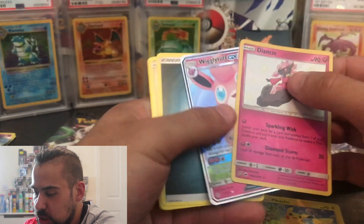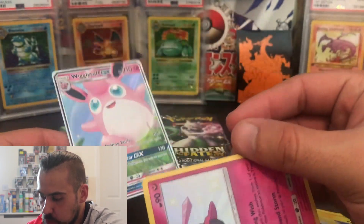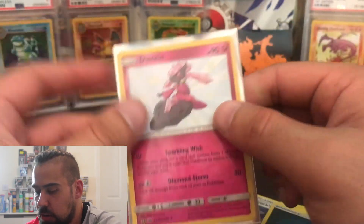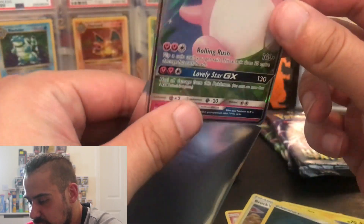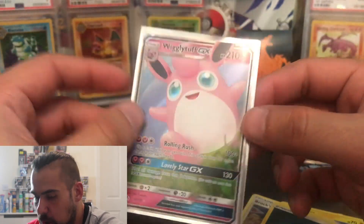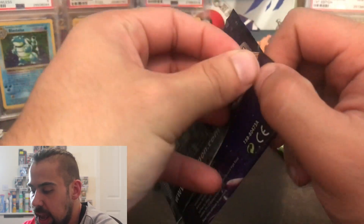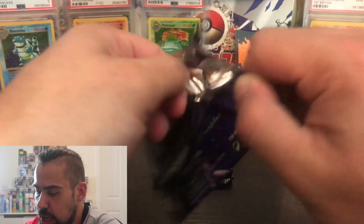Oh nice — we've got two cards here! This first one I've actually pulled recently — it's the Diancy from the shiny vault. That will be up for sale or trade, so let me know in the comments if you want it. But this Wigglytuff GX is a card that I do not yet have, so we're putting that in the sleeve. The big pink fat boy will be going in Shreddy's collection — it's a new card I've not even seen before from Hidden Fates.